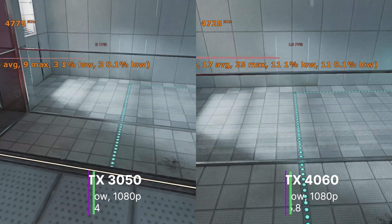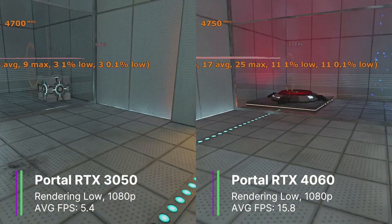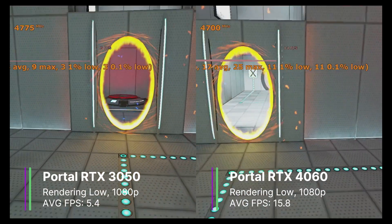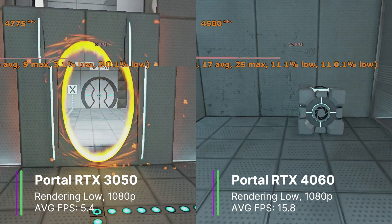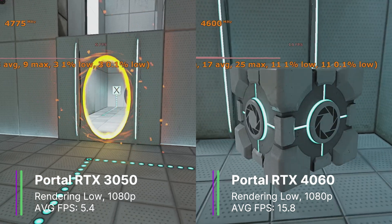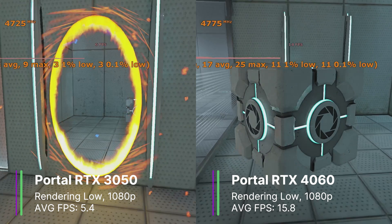Finally, for path tracing, we have Portal RTX. The game just wouldn't start with the 2060. For the 3050, we got 5.4 FPS on average — yes, 5.4. The 4060 got 15.8 FPS on average. This game really needs powerful hardware to run it. The game does look very good, but that means none of these low-end RTX cards can really play it, as path tracing is just too intensive.